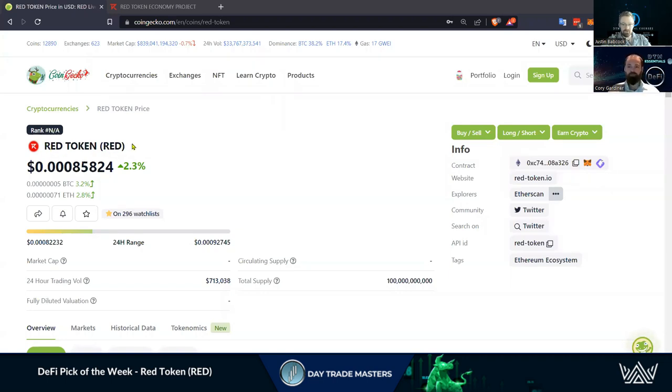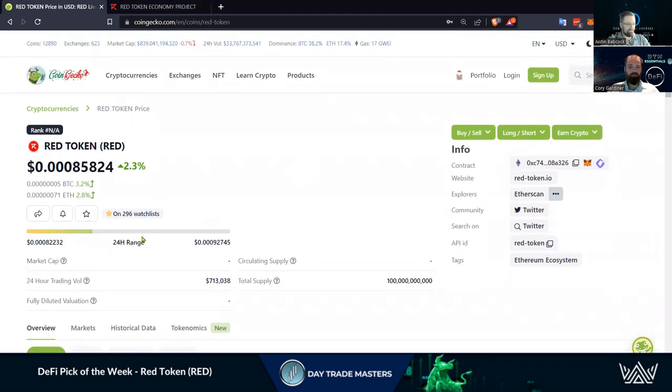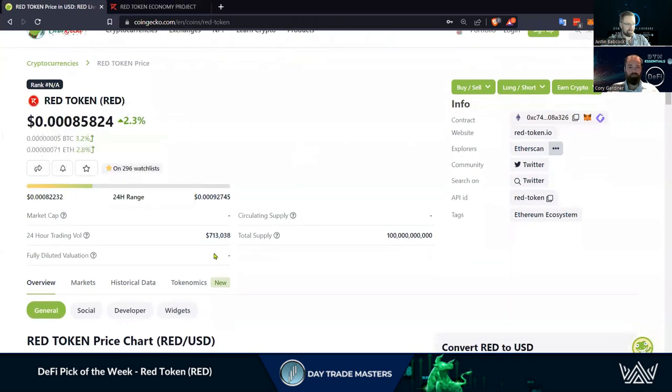If you're searching for this, make sure you put in 'Red Token' — there are a few others that have the same ticker. Looking at the info that we love CoinGecko for: like Corey said, very very new, so we don't even have a market cap shown — it's a 25 million market cap. Some of the information can be found on other DeFi tools. It doesn't show everything because it only has two exchanges listed, so it won't show a number yet — it needs a third exchange to list and show that number.